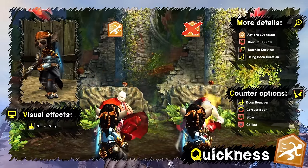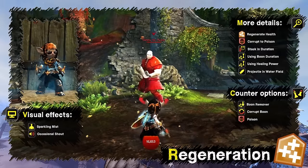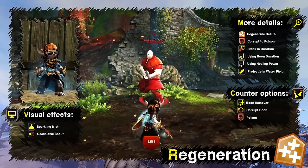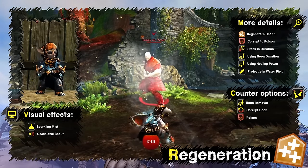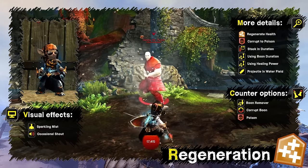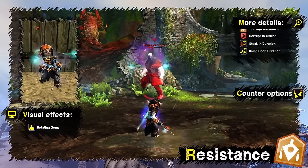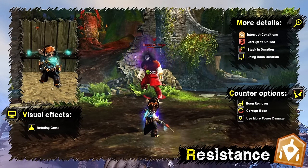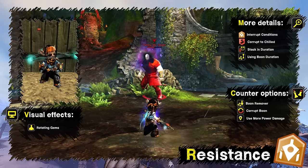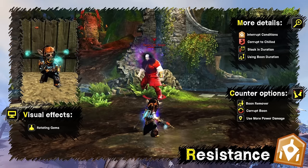Quickness can be corrupted into slow and stacks in duration. It's affected by boon duration and is indicated by a subtle blur effect around the character and faster actions. Regeneration restores a small amount of health per second, can be corrupted into poison, and stacks in duration. Besides skills, it can also be applied by projectile finisher in a water field. It's affected by healing power and boon duration, indicated by blue sparkling mists from under your feet. Resistance temporarily stops the effects of current conditions — it does not prevent new ones from being applied or clear them. It can be corrupted into chilled and stacks in duration, indicated by three gems connected with beams rotating around the player.